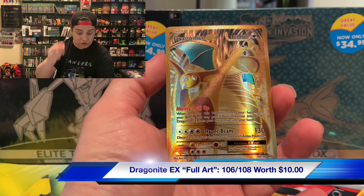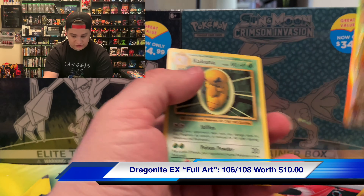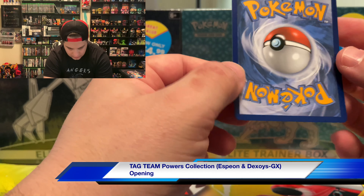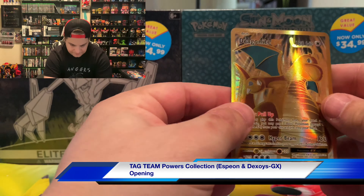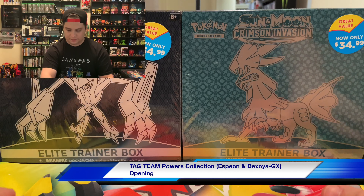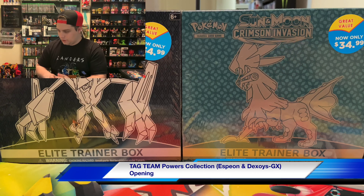Dragonite EX! Beautiful — all right, starting off with a bang. This is stunning. Dragonite EX — gorgeous card. The centering is a little off, but wow. I don't know if I have this one for the master set, but that is a beautiful card to start the day off with. With Evolutions you never know what you could get.